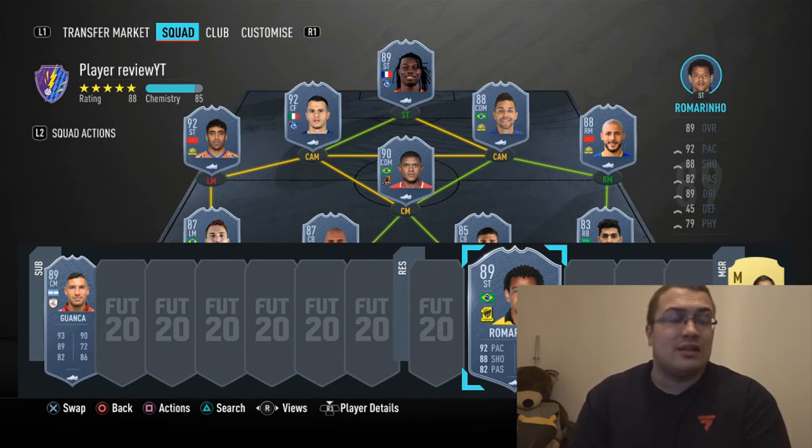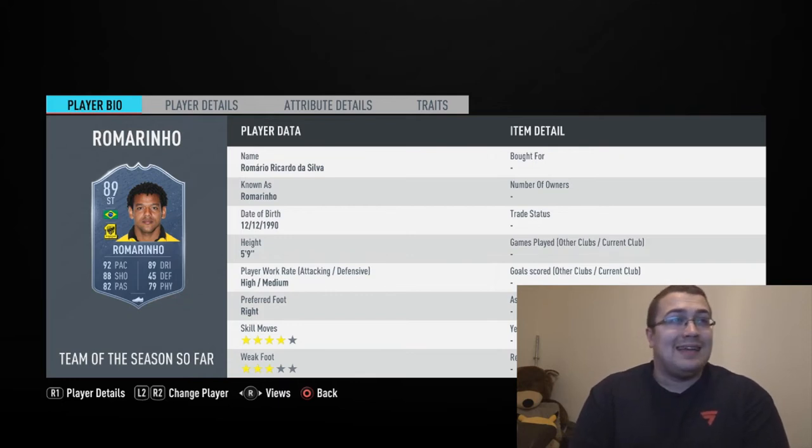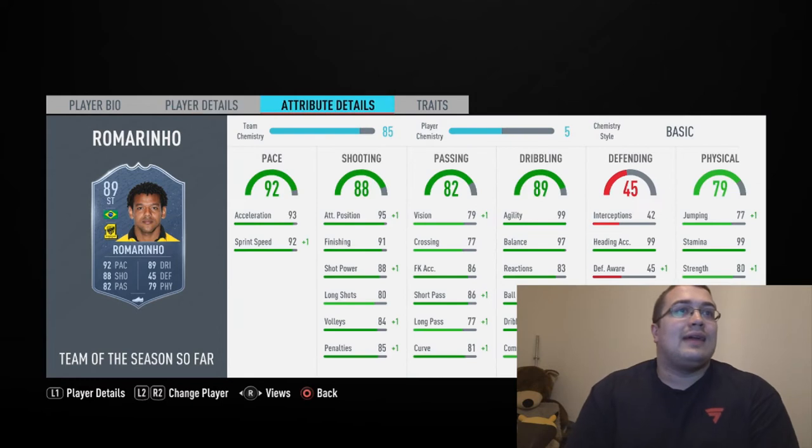We're here for this guy and I might be completing it - let me know if you're planning to do it yourself. He's got four-star skills, three-star weak foot. His card doesn't look too bad - overall 89 rated, good fodder for SBCs. When you look at the stats: 92 pace, 88 shooting, 82 passing, 89 dribbling, and defending doesn't really matter for a striker.